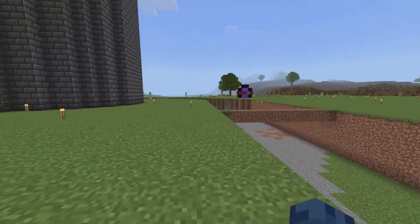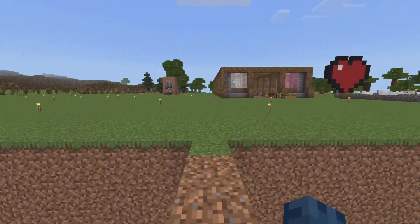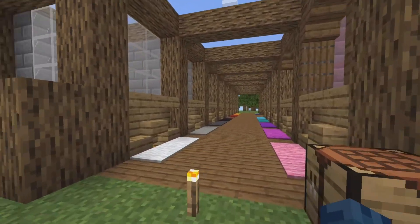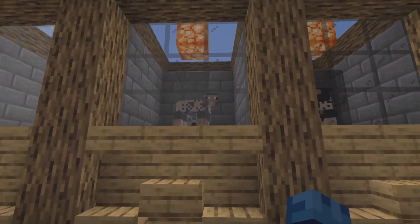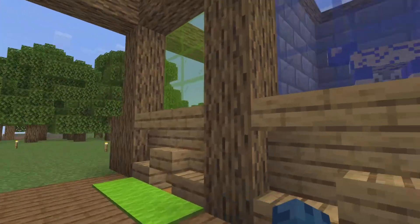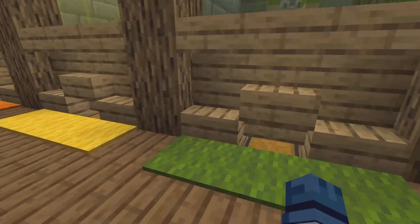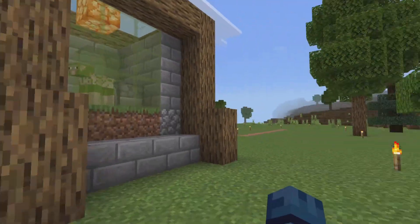I've built temporary dirt bridges on the moat so we can get across fast without having to run all the way around. We have a sheep farm — it's got every single color and it's automated. Every time they eat the grass, it regrows their wool, the shears dispense at them, and it takes the wool and stores it.